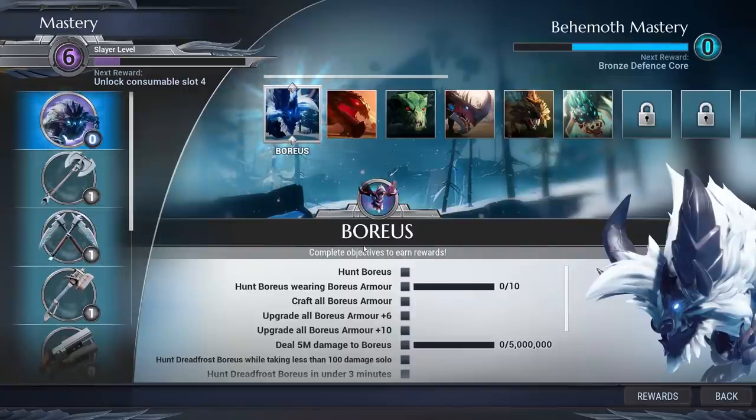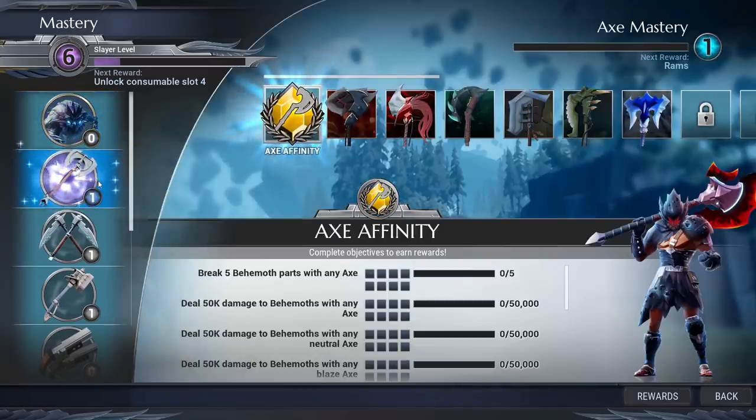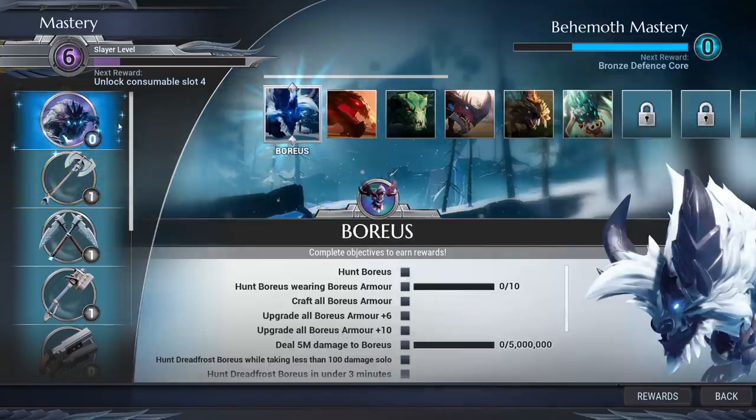You're going to get bombarded with a bunch of bars, boxes, scrolly wheels and more, and it might be a little bit overwhelming, but I'm going to break it down simply. The overarching master level is your slayer level. When it comes to upping your slayer level, you do all of these activities on the left — so behemoth mastery and weapon mastery, like axe mastery — and these all feed into the overarching slayer level.